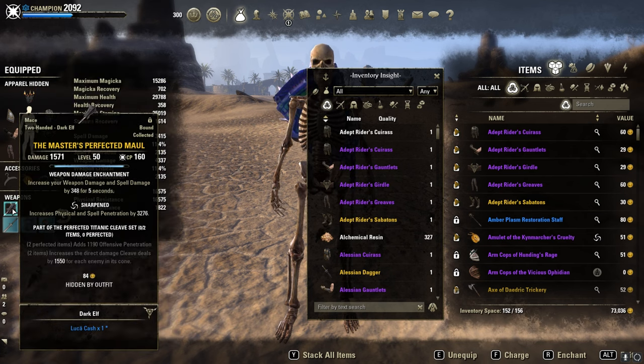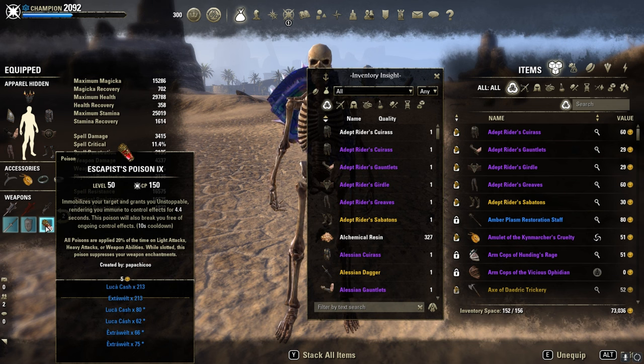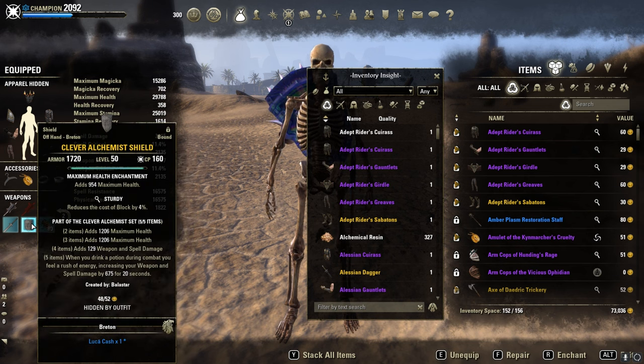Sharpened Berserker here and Magma Powered Sturdy with the Escapist Poisons. Alternative instead of Clever: you can use Powerful Assault or Sense Thief.